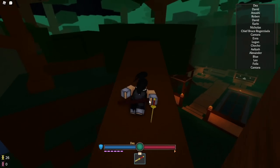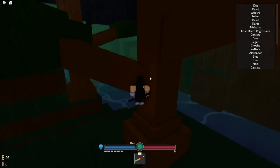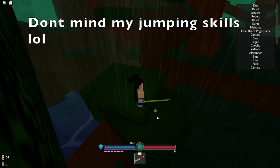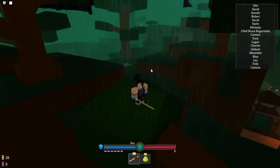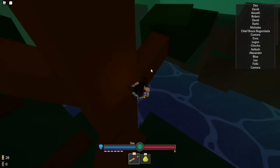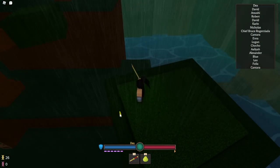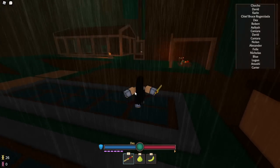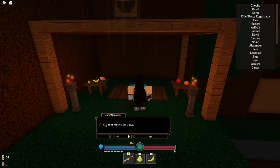Every single tree has a fruit that spawns on it, but some don't because other people already took it. It's easy — I got this in less than 10 minutes. Some bushes have like three fruits on them and there are different values on each fruit. Some sell for two rio, most sell for one. You can honestly just hop servers, keep collecting fruit and selling it for a huge boost.